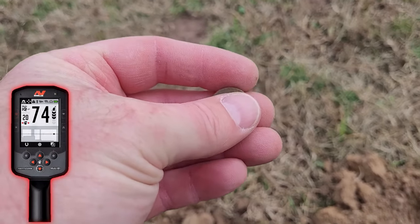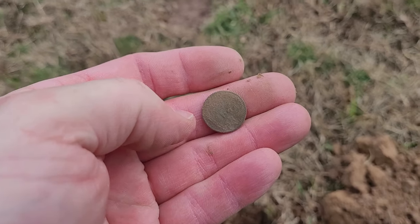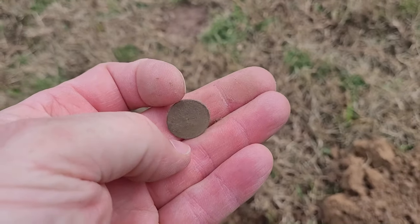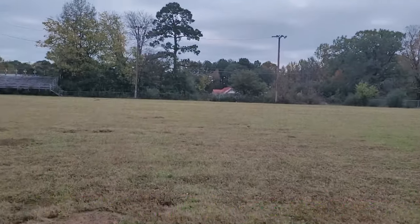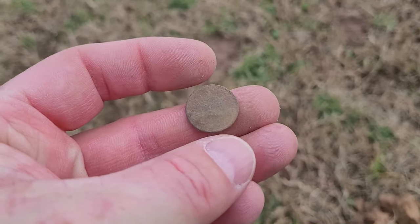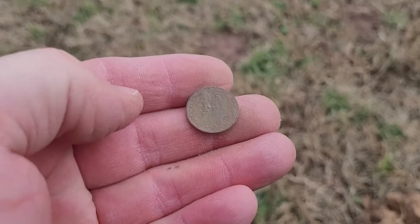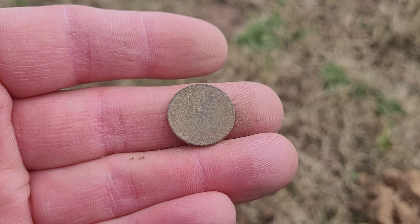Getting a 73-74 — gonna have the first Wheatie. Preacher Digger: one, Hunter: zero. This is pretty toasted but I'll take it. There's the head, let's flip it over. It's a Wheatie. Let's keep sweeping.